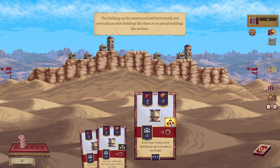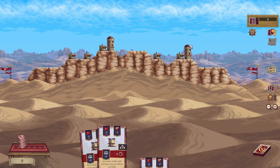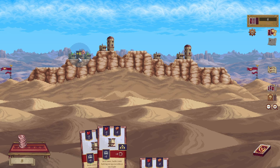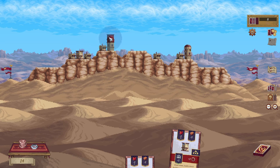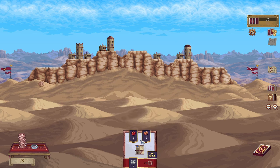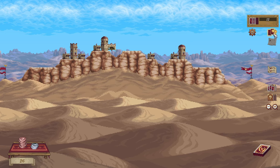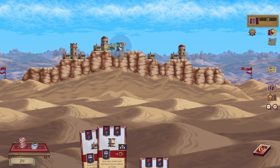We got three of them. This building can be constructed both horizontally and vertically on other buildings like them, or on a special building like anchors. I can build on top now, though. I don't know if that would join up or not. We bought it here. Oh, we're breaking a bridge. It's quite nice — I'm enjoying it so far. So we'll build a cross here, I guess, kind of make it look cool. I don't know how worried we are about getting the most money possible.